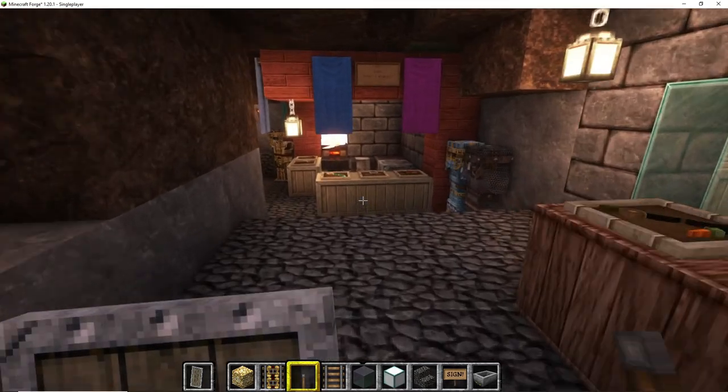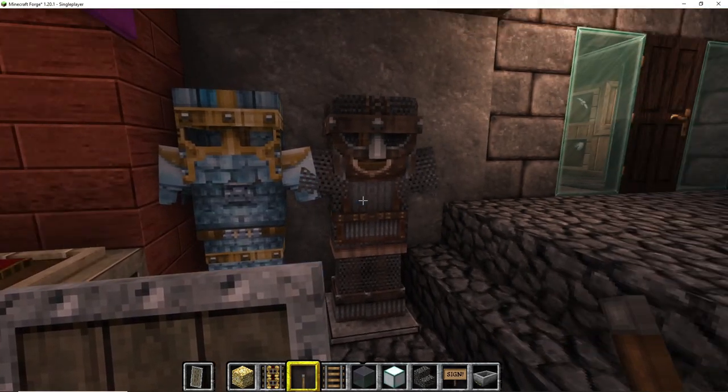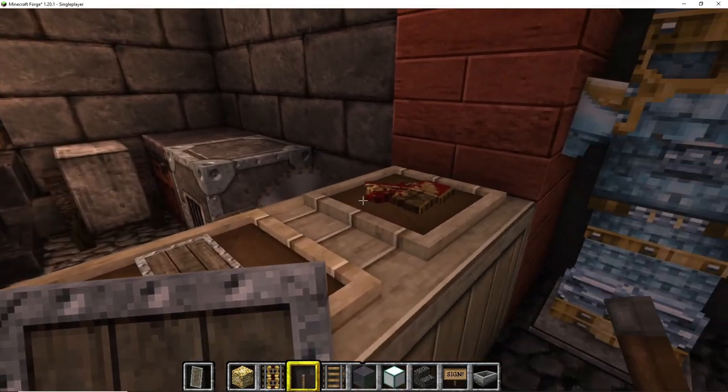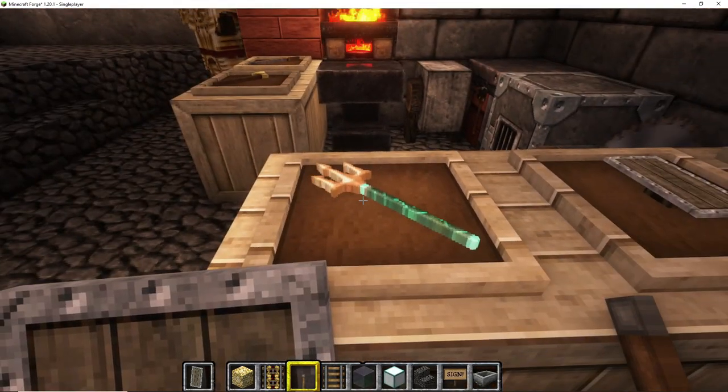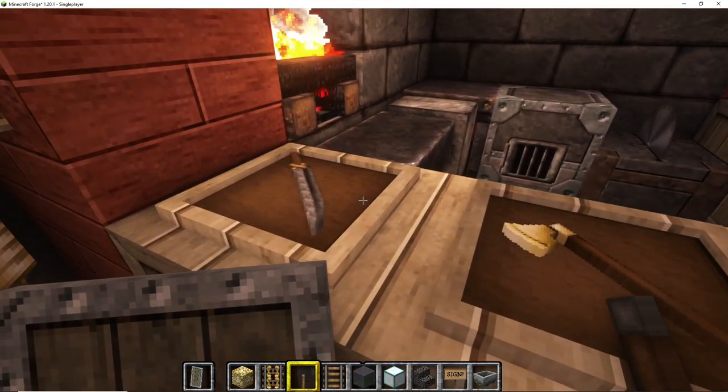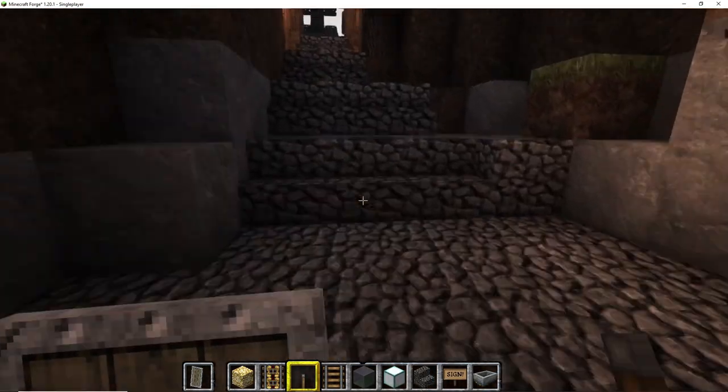The last shop in our whole tour is our armor shop. Here you can find armory, weapons, armors for your horse, and a whole smithy. You've got tridents, swords, axes, and so on.